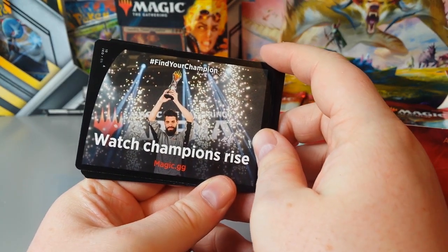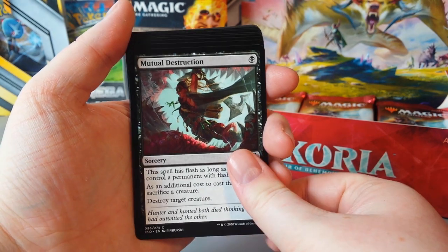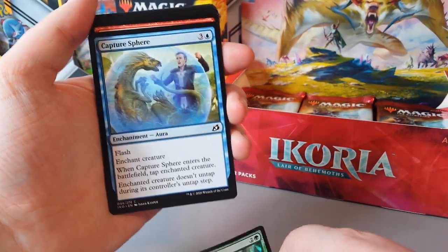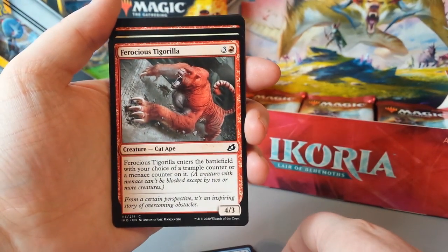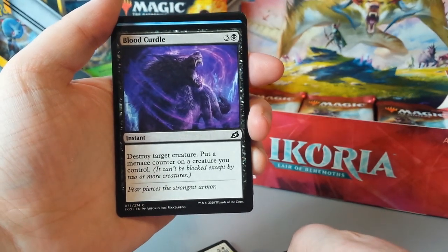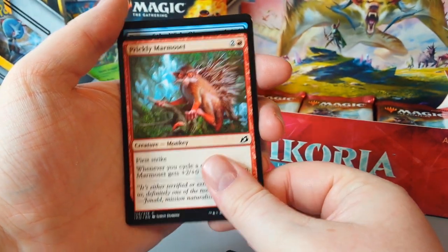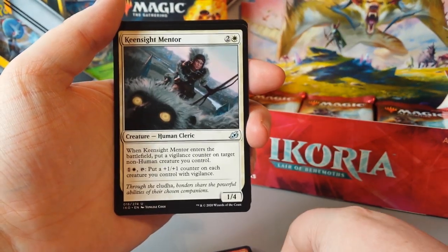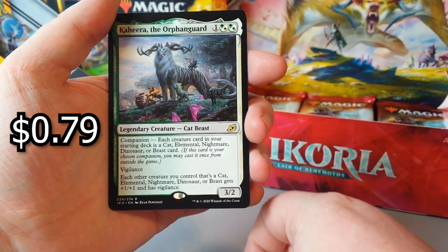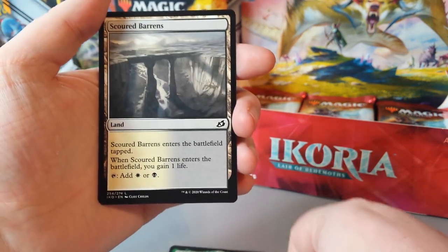I take it he's a world champion or something. Maned Serval. Mutual Destruction — he's just jumping into its mouth. Moss Coat Goriak. Capture Sphere. Ferocious Tigerilla. Imposing Vantasaur. Heightened Reflexes. Blood Curdle. Aegis Turtle. Prickly Marmoset — that's what that little freak's called. Boon of the Wish Giver. Keen Sight Mentor. Pouncing Shawshark. A legendary creature — it's a cat beast. Kahira, the Orphan Guard, and it's a companion. And our land is Scoured Barrens.